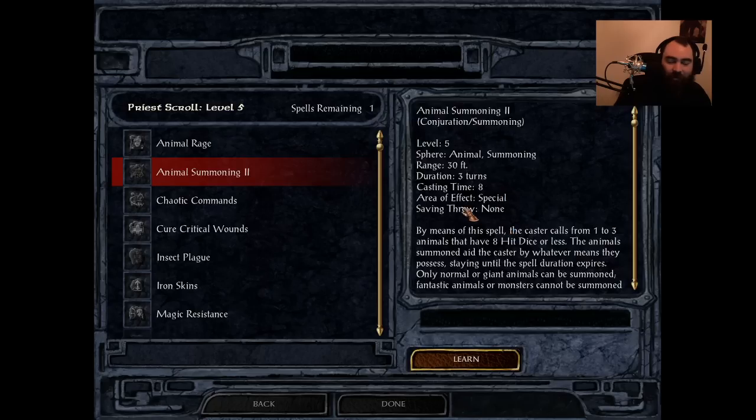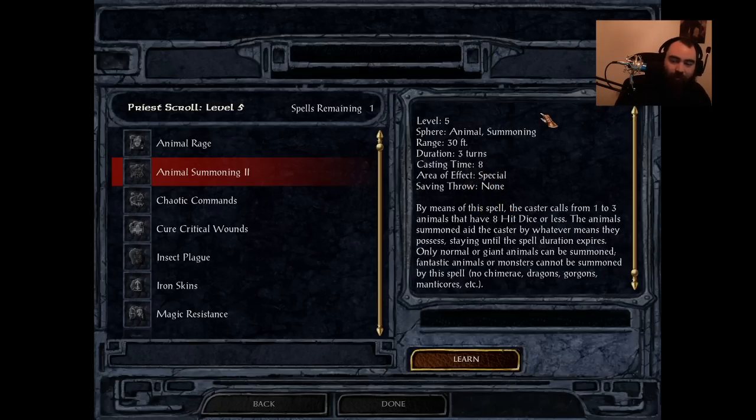Along with Animal Summoning 2. Animal Summoning 2 has a decent cast time of 8, duration of 3 turns, and will summon 1 to 3 animals with 8 hit dice or less. Absolutely garbage. This is going to give you a small amount of baby bears that are not going to be amazing or impressive whatsoever. These summons are going to have very low HP and melt in seconds. By the time you get this spell, whatever you're fighting is going to cleave through them so fast. Even as a pure druid at the end of Baldur's Gate 1, if you're at Baldur's Gate City, what are you going to summon them for — the Iron Throne? They'll melt so fast. It's just so lackluster compared to what else you get at this level.